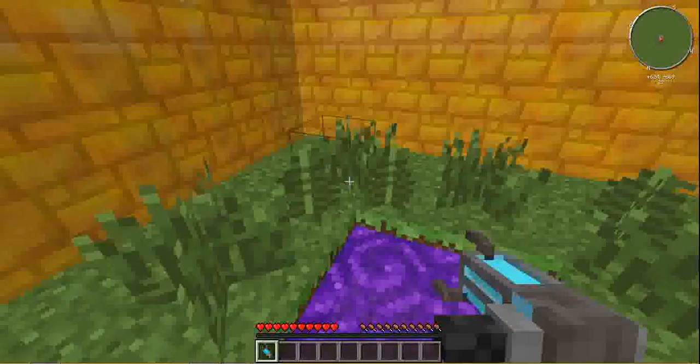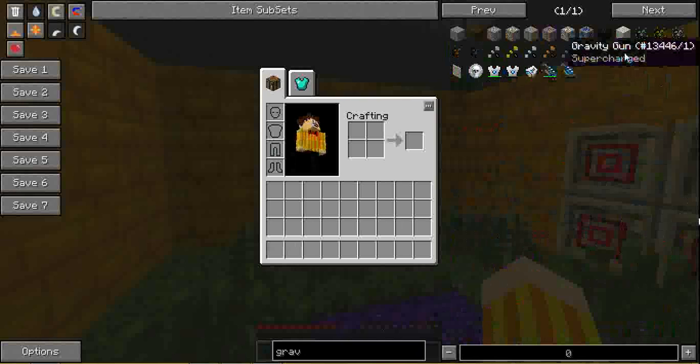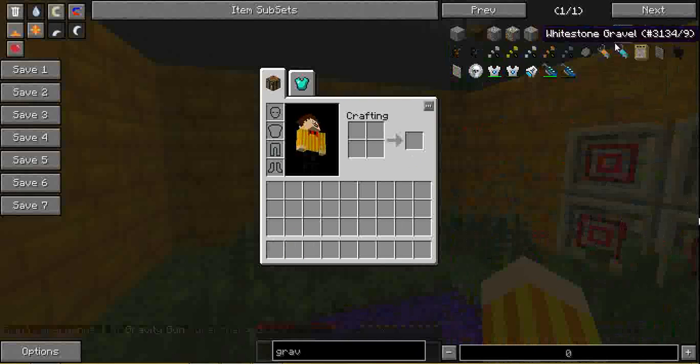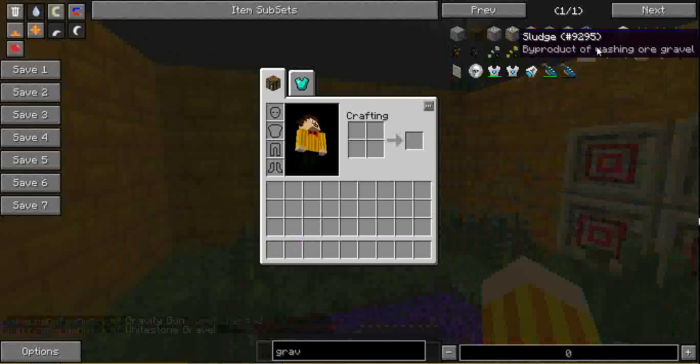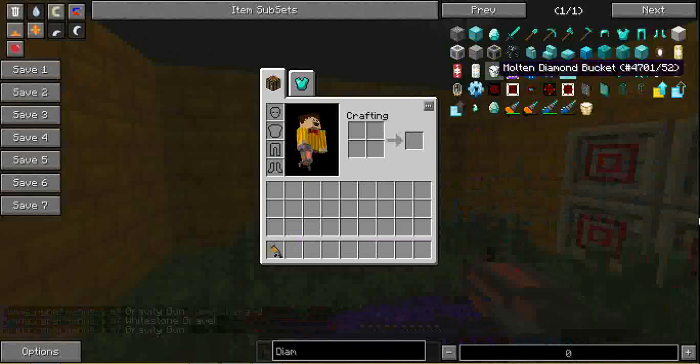So there you have it, ladies and gentlemen. I'll do it one more time just in case you didn't see it. You need a regular gravity gun — not a supercharged gravity gun — and a diamond.